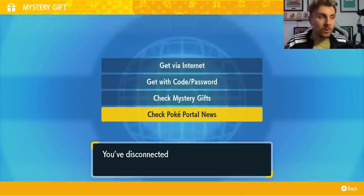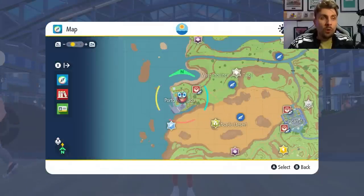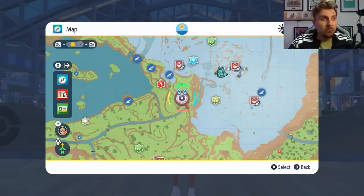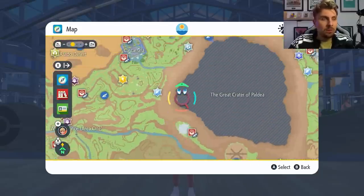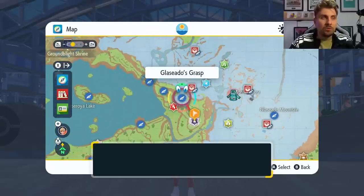Once you've done the update, disconnect from the internet, come back into your game and open your map. You want to look for the 7-star raid den — it looks like a 6-star raid but because of the Tera type we know it's the Pikachu event. Our other 6-star raid is down here and it's a Dragon type, so just mark the right one on the map and head over to it.